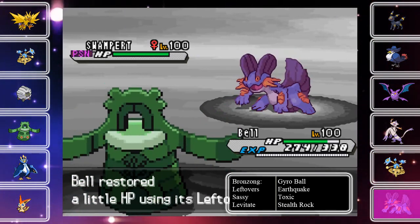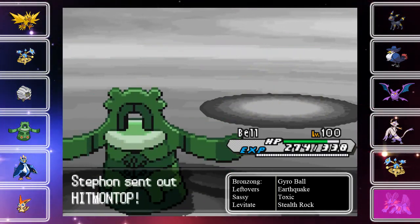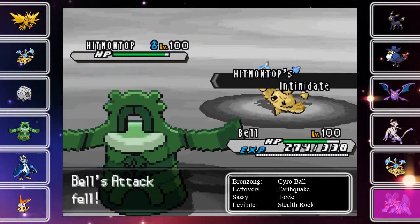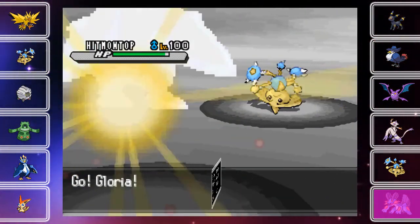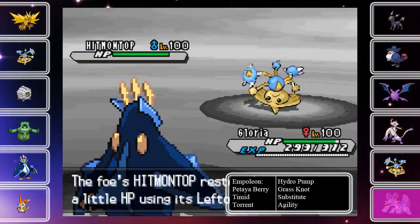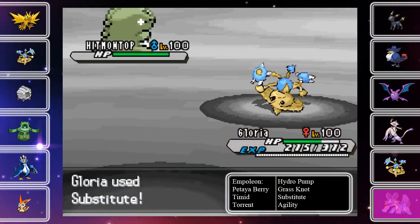I'm predicting another Waterfall, which Empoleon just regularly resists. So I'm going to try and switch out to that, as he switches out to his Hitmontop with an Intimidate on my Bronzong — which doesn't really bother me. I kind of see this as good setup fodder. He goes for Sucker Punch for some reason — I have no idea why.